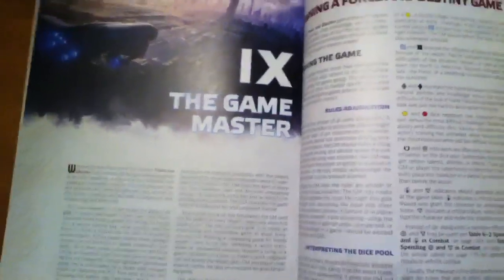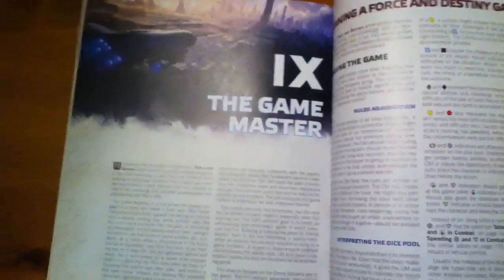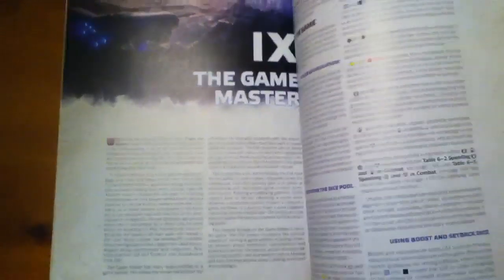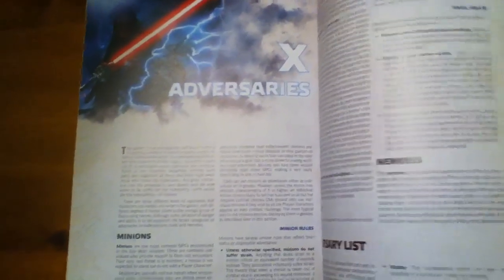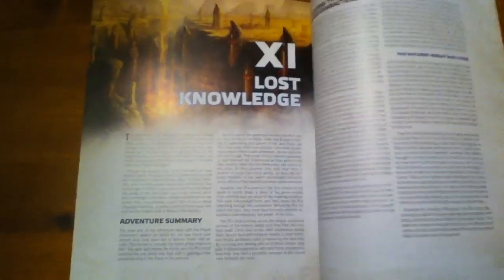You have a section on the game master, of course — who's going to run it and some ways to work things into the campaign to make it more dynamic. It's kind of the same type of thing we saw in the previous two betas and core rulebooks for Edge of the Empire and Age of Rebellion. Adversaries deal more with Force-using adversaries in some respects, which makes sense given the game's focus.